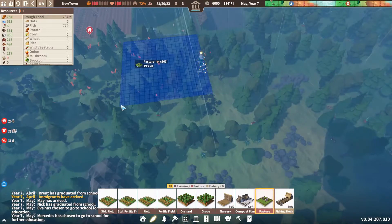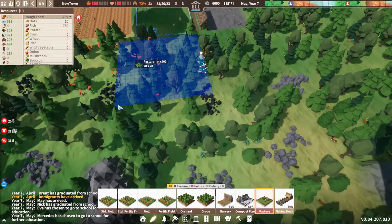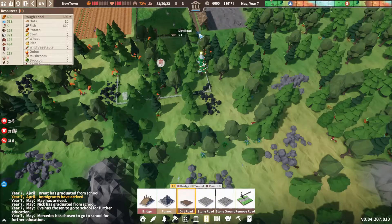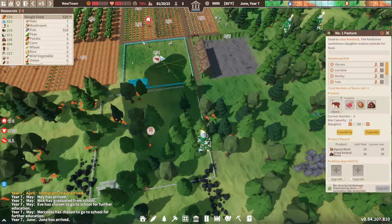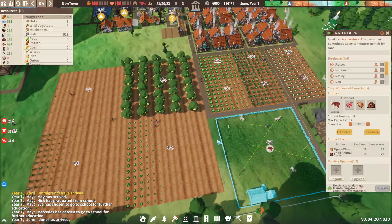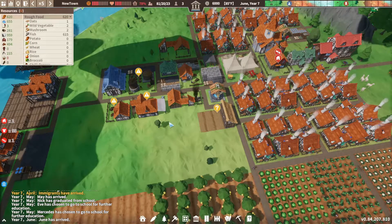We can build a pretty big pasture — let's make it 20 by 20 this time, bigger than last time. We'll put alpacas in there as well so we can really grow enough wool. We had 29 alpaca wool this year, so we're getting more and more. Hopefully we can get more clothing going from that.